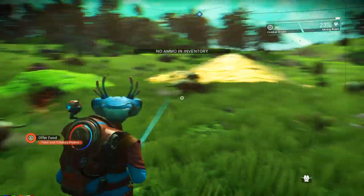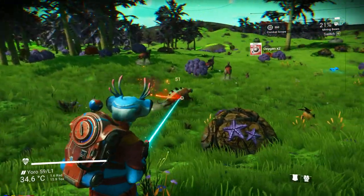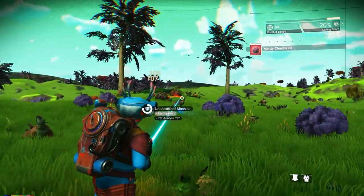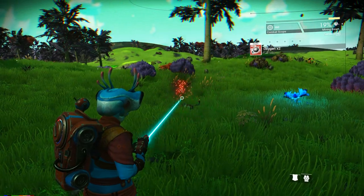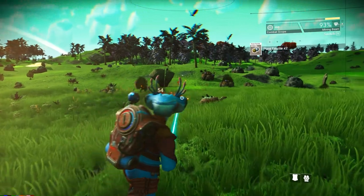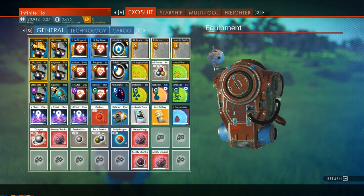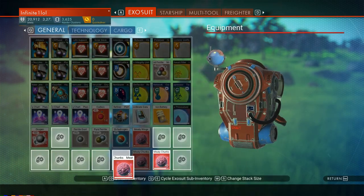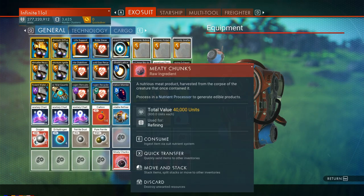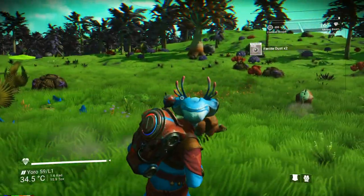Moving on: animals are now a much better resource than ever before, and you can make a ton of money if you land on a planet with a lot of fauna. Creatures can drop meat — about eight pieces each — and these sell for quite a nice profit at the space station. Around 50 pieces of meat sell for about 40,000 units, and you don't need to kill more than eight creatures to get a full stack of 50. This is a solid early-game money-making method to get you on your feet.